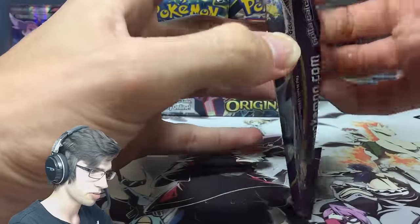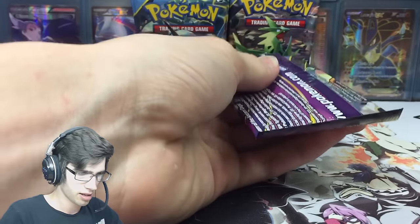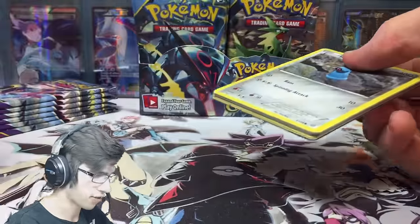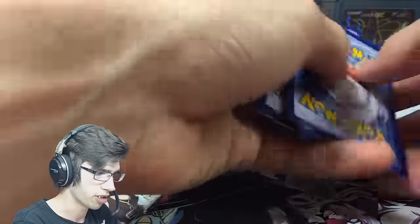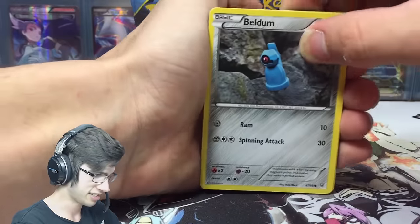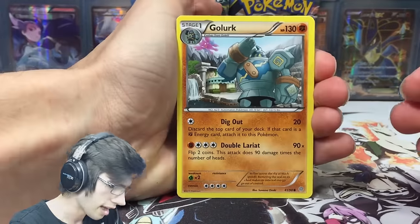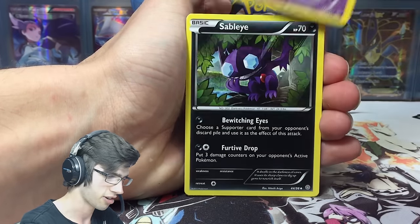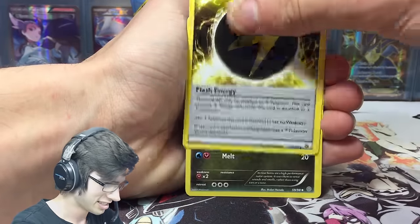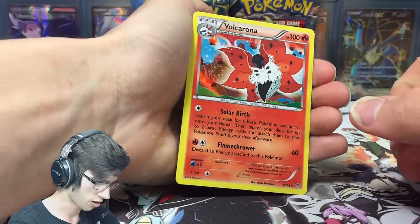I'm hoping and praying for something good. But we have officially — after five boxes, or rather four boxes and nine packs — finally completed the reverse set, which is just insane. It took a lot longer than I thought; it's a 98-card set, but you take off the ultra rares from the reverse set. It took us this long just to get that reverse Regice. We got a reverse Ampharos Spirit Link and a holo Volcarona.